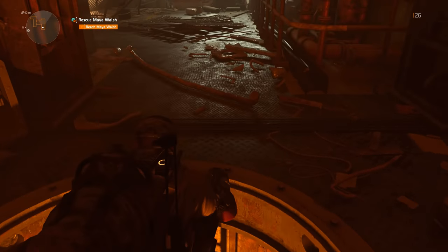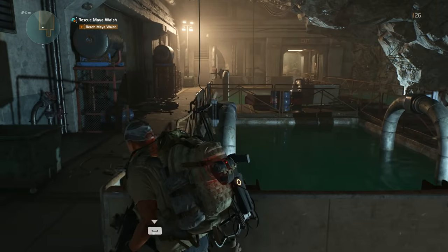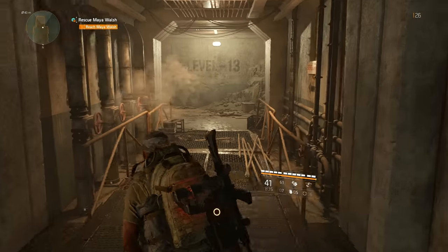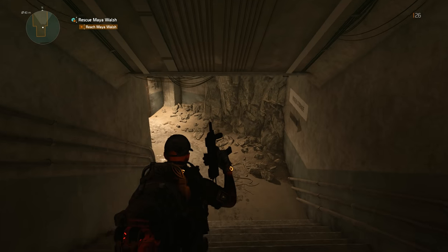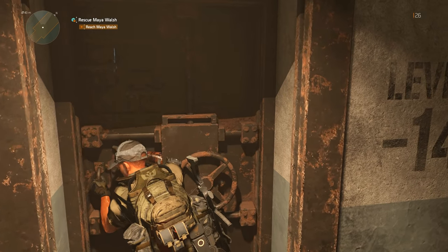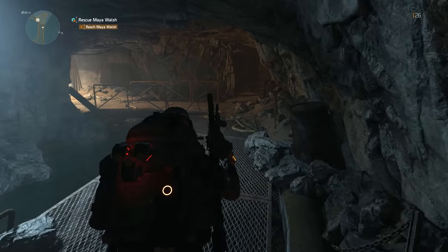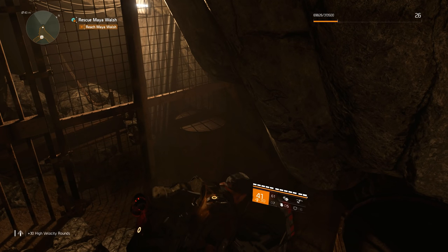Maybe this is where we're supposed to be going — this is a main mission after all. Just trying to keep my eyes open for all the chests. Someone's trying to break in — I have to move, we're going to pick up the pace because she might not make it. There's an exit there. This is shock ammo, and this one — blue container, red lids — is high velocity.